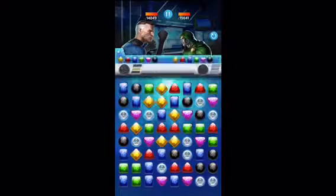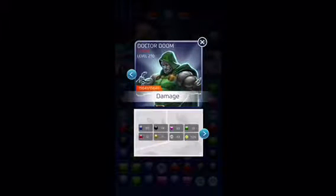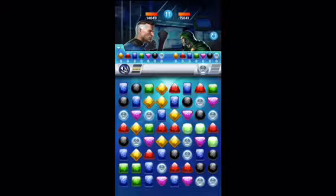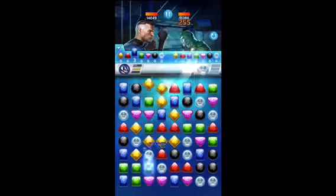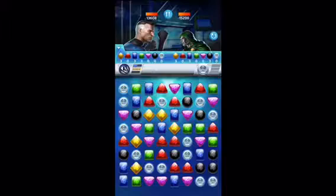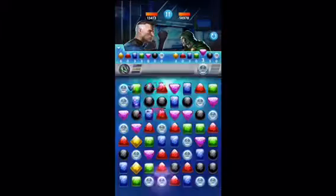I'm not going to use any boosts just because this should be fairly easy — hopefully I won't embarrass myself though. Doctor Doom does blue, black, and purple. It's really the black we want to prevent him from getting. Purple isn't great for him to get either. Blue is whatever. Our damage is blue, yellow, black. So I'll start off just by making the combos, and I'm going to be trying to get the black because I want to get that Imaginaut up as soon as I can.